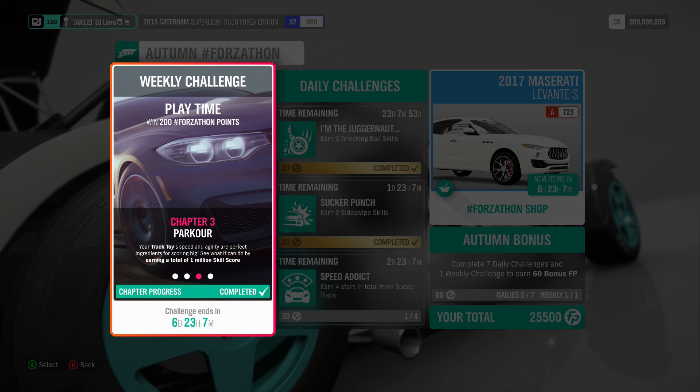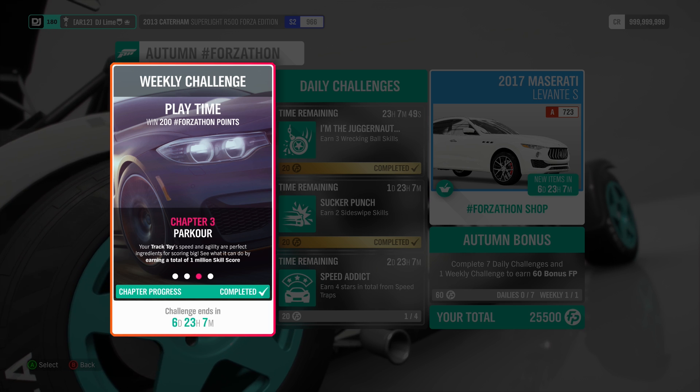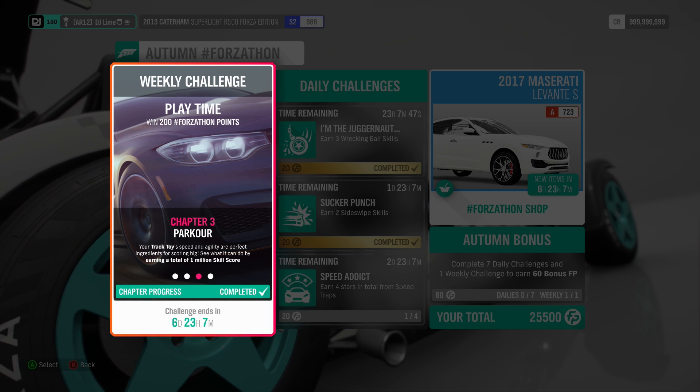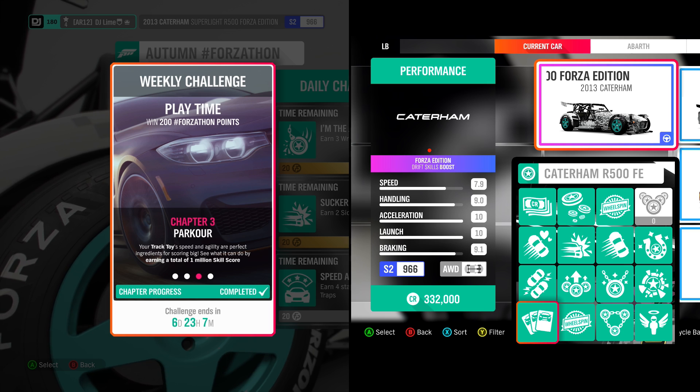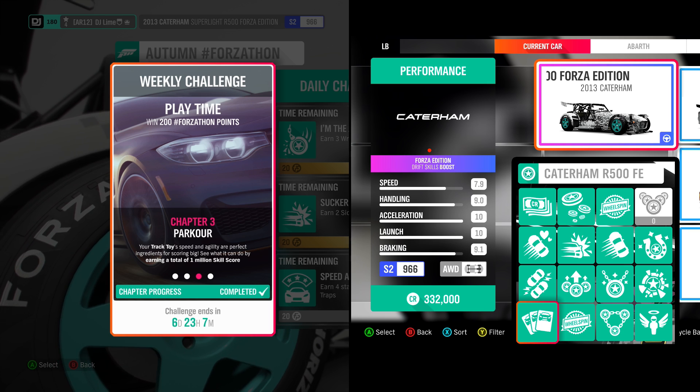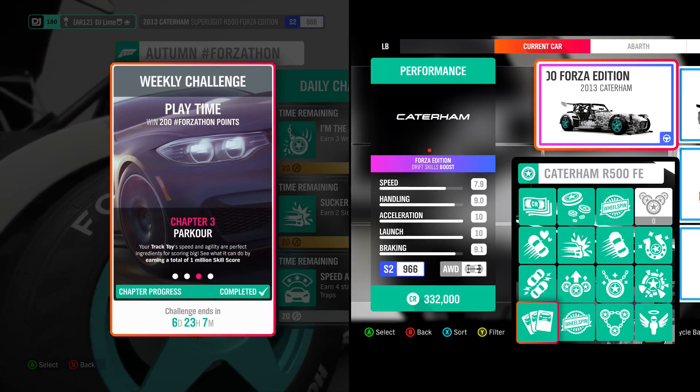In the third challenge, you need to attain a total of 1 million skill points. Thankfully you do not need to do this in one attempt. There are a few Forza editions that can help you, and the main one is the Catrum R500 with the drift skill boost. If you max out the skill mastery tree, then you can technically attain this in one shot.